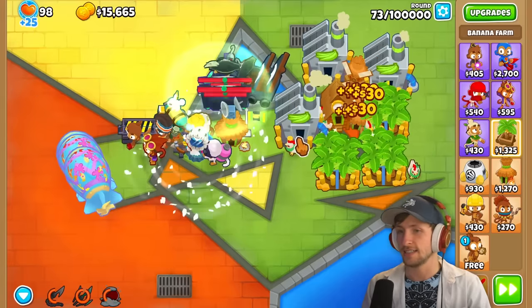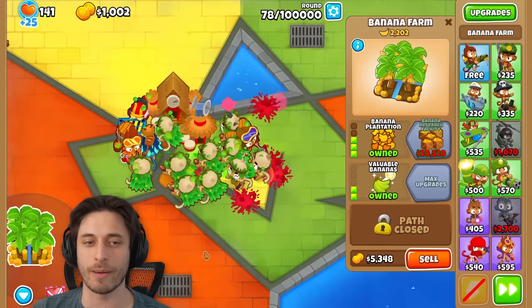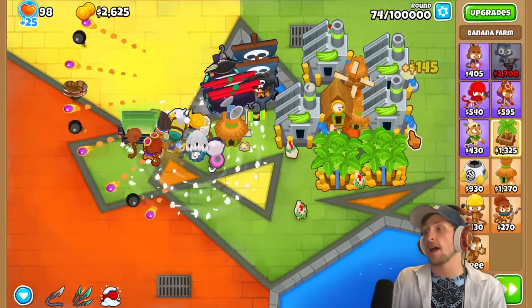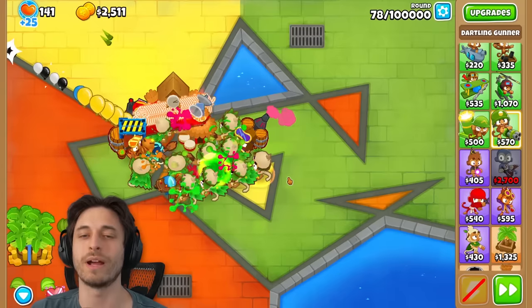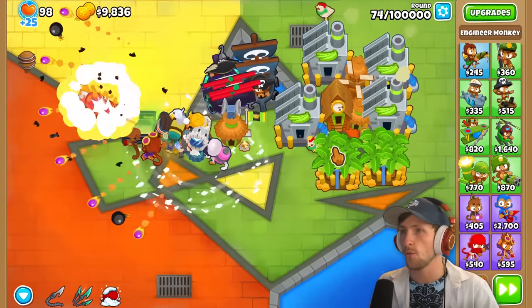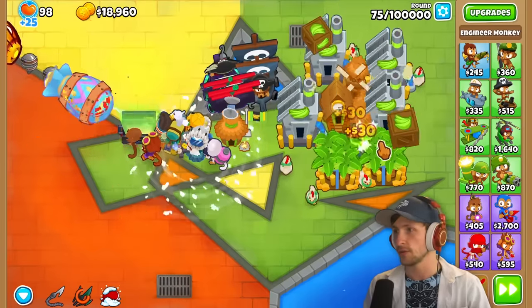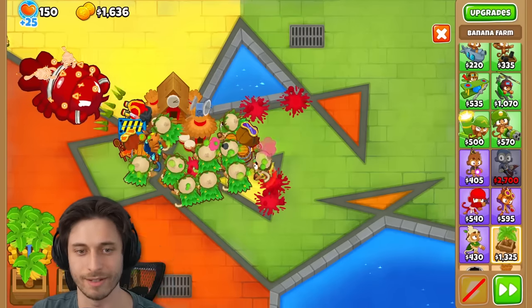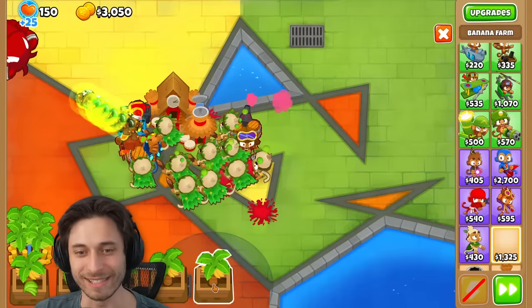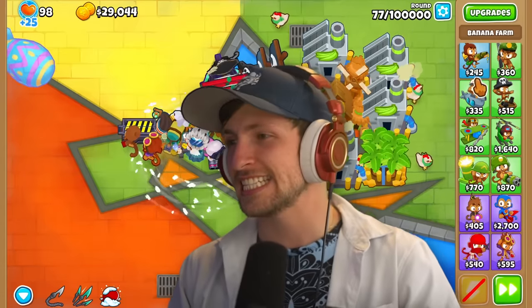I have so many druids down — this challenge is insanity. Is there something that does really good against ceramics that I'm missing? Doesn't a dartling gunner do amazing, like a plasmix order? Again, they have so much HP — that's why they're strong. They just have crazy strong HP. So you have to think about it differently than you normally would. I'm never going to get a banana research facility again — I have to sell them right as I'm about to be able to afford it.